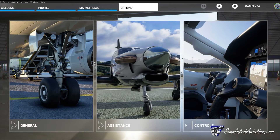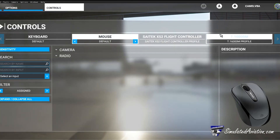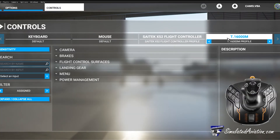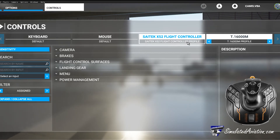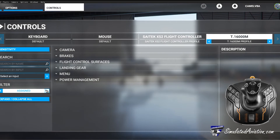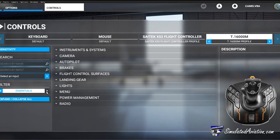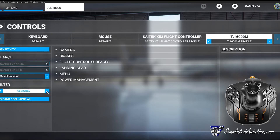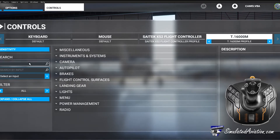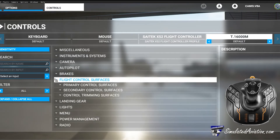Now setting up your controls — this will all depend on what type of flight control system you have. I personally use the Thrustmaster T16000 and the Saitek X52 throttle, but there are a few options that will help you set up your flight control system. When searching for something to assign to your controls, make sure that under filter you have it set to all, as by default Microsoft Flight Simulator will only show your pre-assigned controls. Basic controls you'll want to assign are your pitch, roll, and yaw.